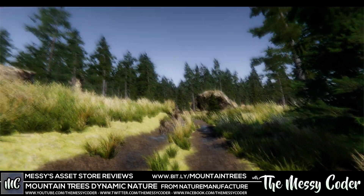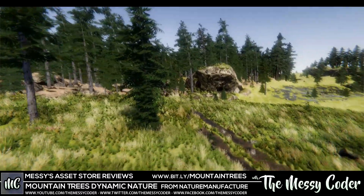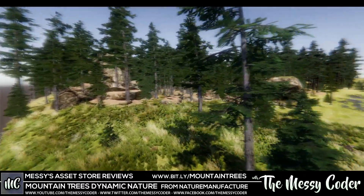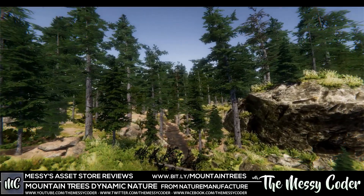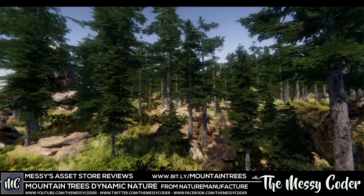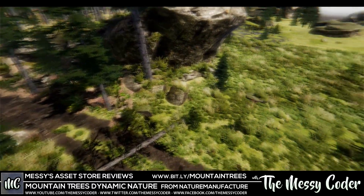Hi everyone, Messy Coder back again with another Asset Store Review. This time it's a two-parter. We're inside Nature Manufacturer's Mountain Trees Dynamic Nature Pack, and I'm also playing with the Advanced Foliage Pack from Nature Manufacturer. It is the time of the Madness Sale - the Mountain Tree Pack is currently at 50% off, just $10, and the Advanced Foliage Pack 1 is $15 at 50% off.